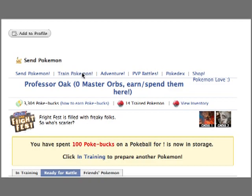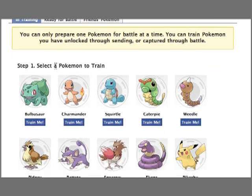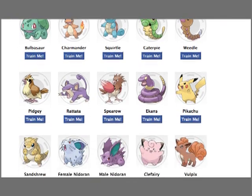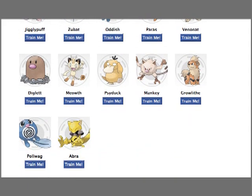All right, so here we are back now about an hour later. We're going to go ahead — I moved my Poliwag to my storage account, and I'll show you how I did that a little bit later. Right now, if we didn't have anything in training, we're going to select a Pokémon to train. And this is actually the Pokémon that you are having a hard time finding in the game, because you can go ahead and pick any one of these.